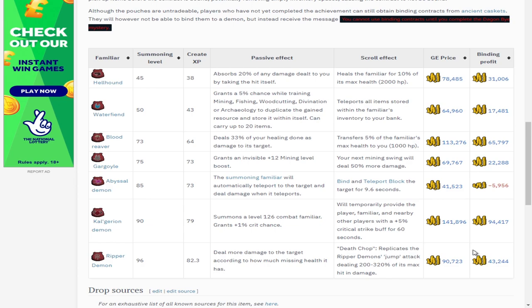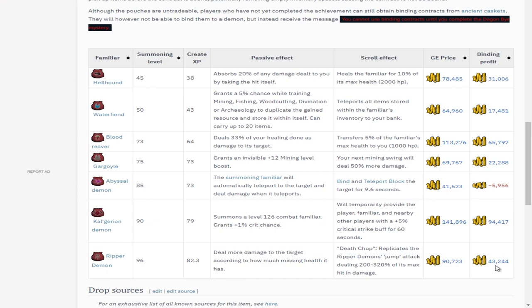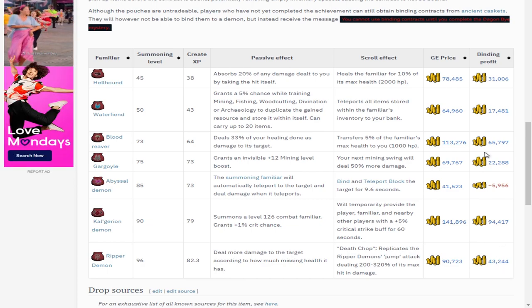The best ones right now are the Calgarian Demons at 94k profit, however I think that price is going down. Ripper Demons at 43k profit per pouch are one of the best in terms of profit per hour. Ripper Demons are a niche kill and will need their own separate video - originally their personal dungeon was best, but the Wilderness has become a lot quicker with better GP per hour. Hellhounds at around 1k for the lowest requirements - and how quick you kill them - is actually massive profit per hour and a very common Slayer task.